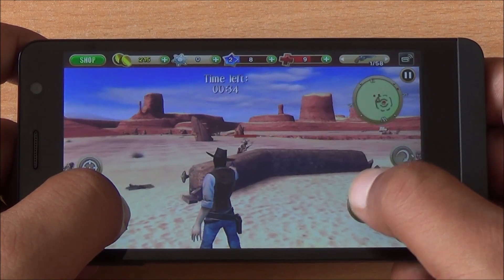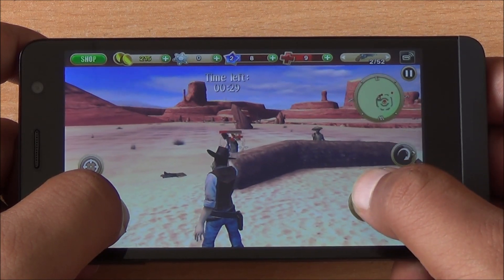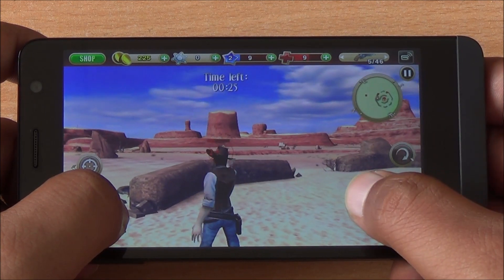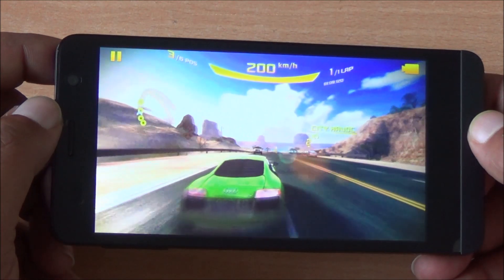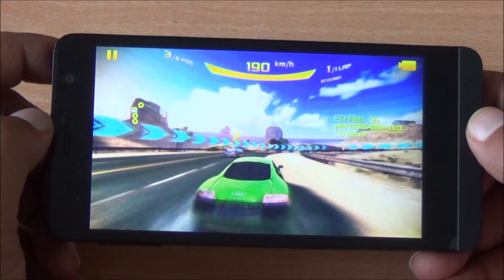Other alternatives in this price segment are the Android One handsets from Carbon, Micromax, and Spice. They offer a similar gaming experience, but in them app data is movable to the external SD card, which is not the case on the Titanium S5 Ultra. Now we are playing Asphalt 8: Airborne — smooth gameplay right off the bat.